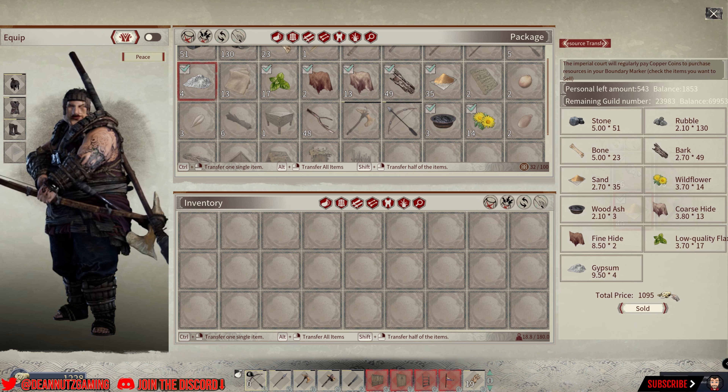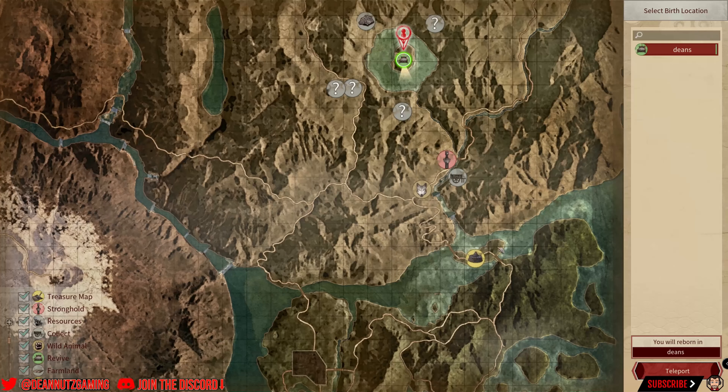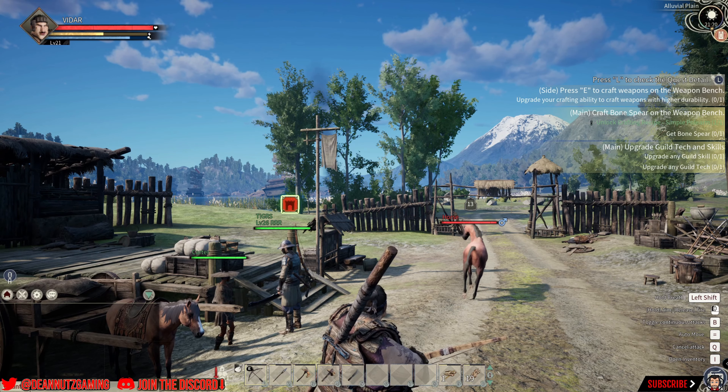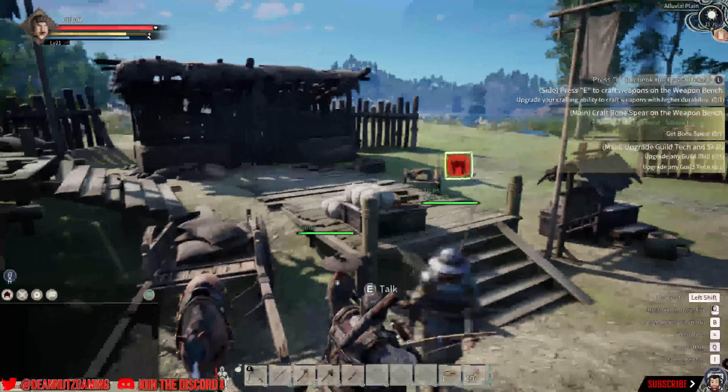There's a quick 1,095 coins right there. Once you earn enough money to transfer, you only need the money for transferring items. Head to a neutral bandit camp — find that on your map — and you want a guy called Kata.